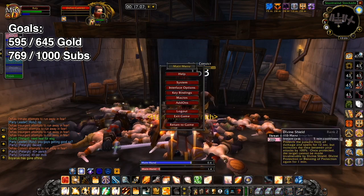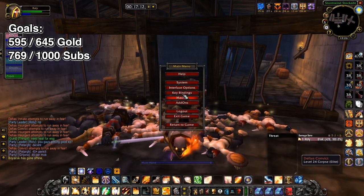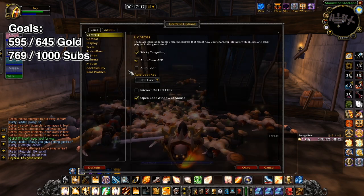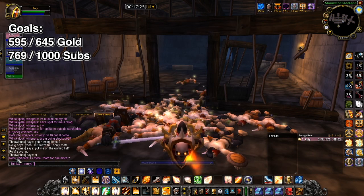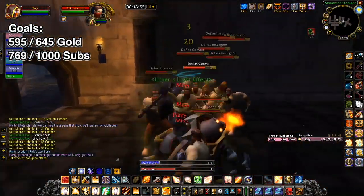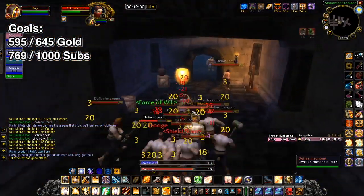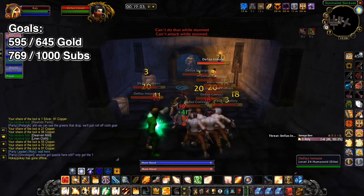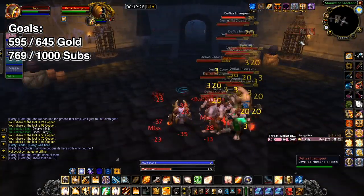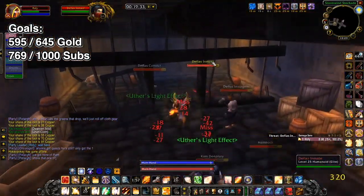You guys are getting good XP - 40 to 45 XP per mob, that's not bad. I haven't got auto-loot on, let me just change that over. I'll drink up as well. Go to Interface Options and enable auto-loot - sorry about that. The group members here don't seem to realize exactly who is boosting them and I don't think they realize they're being recorded either, I should probably mention it to them.